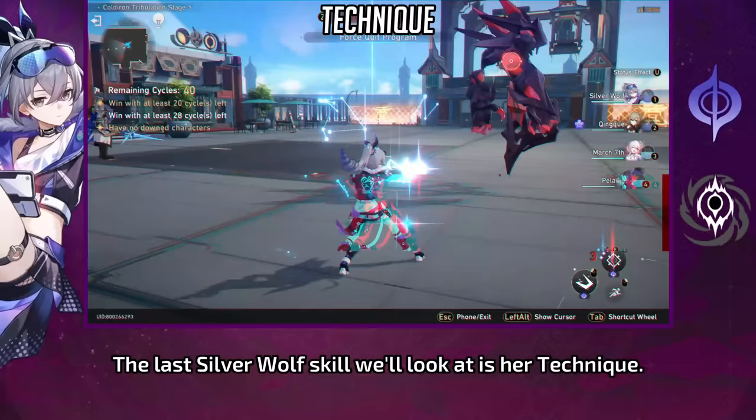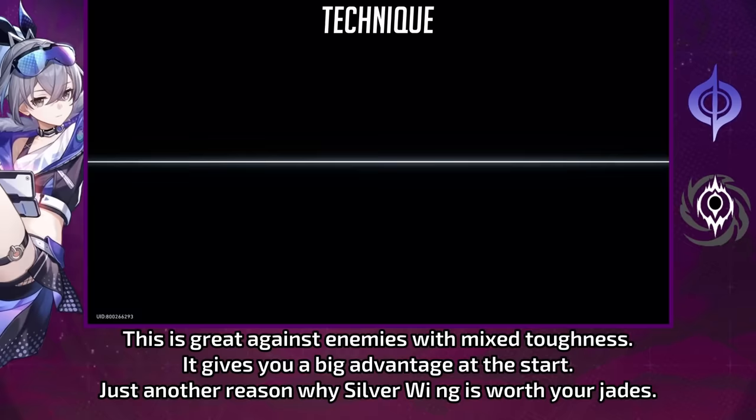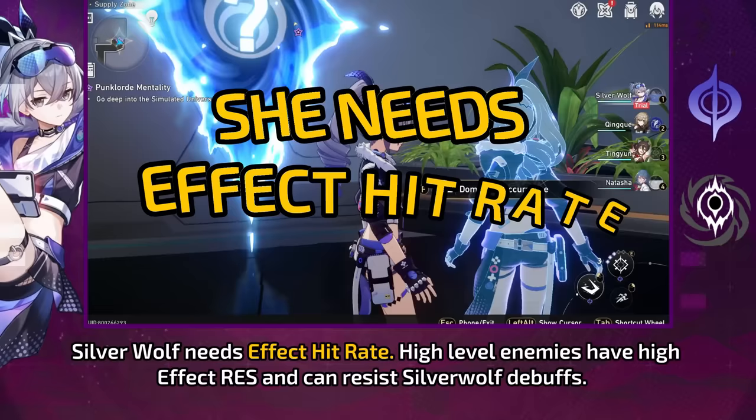The last Silver Wolf skill we'll look at is her technique. Her technique deals big toughness damage even against enemies without quantum weakness. This is great against enemies with mixed toughness and gives you a big advantage at the start — here's another reason why Silver Wolf is worth your Jade.